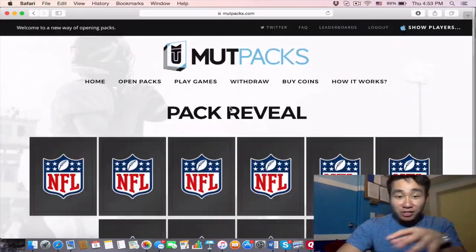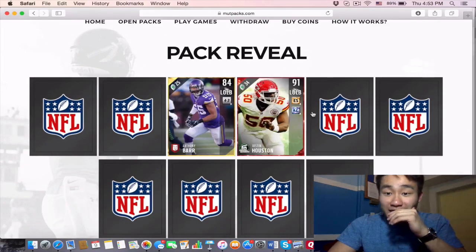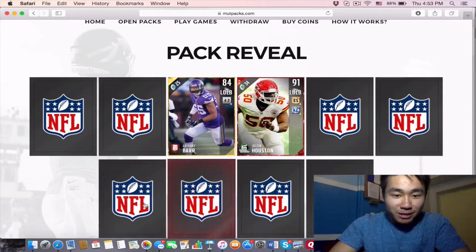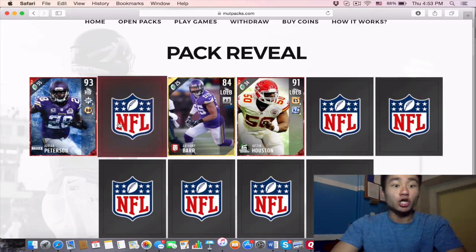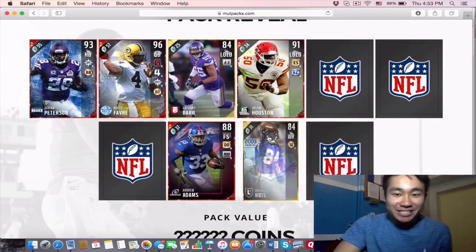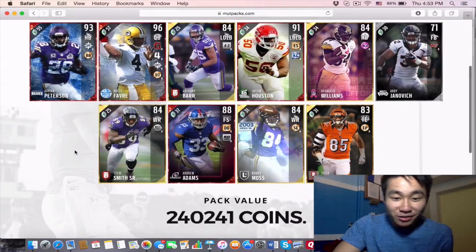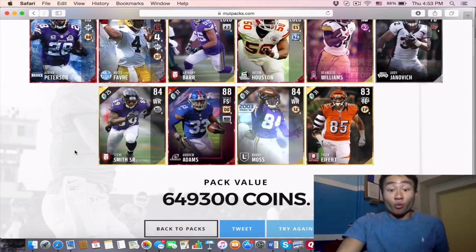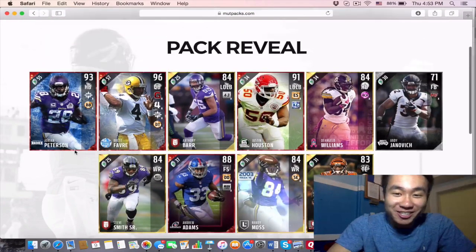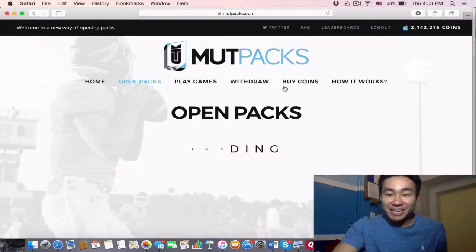Let the animation pop up — pack reveal. Oh god, what is that? Justin Houston — you can actually see the elite players. Adrian Peterson. Brett Favre! Oh my god — 96 overall Brett Favre. That's kind of sick. Let's see how much this comes to. Wow — 650,000 coins! We just won 150,000 coins. Look at that — now we're at 2.5 million! That's insane!